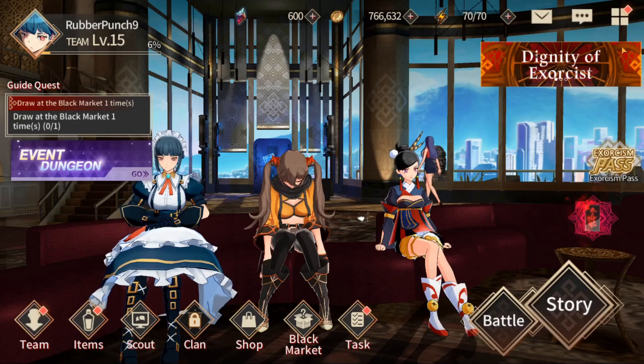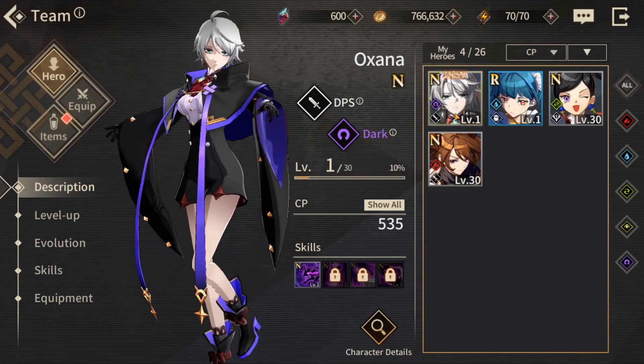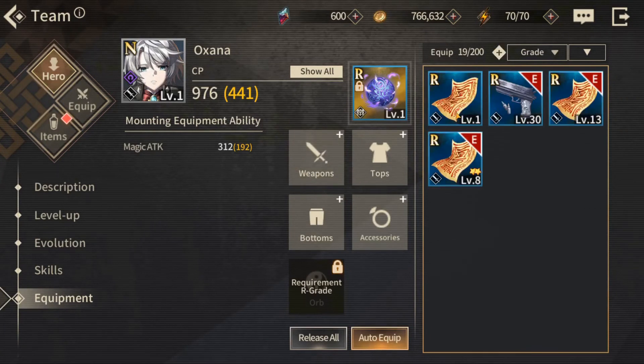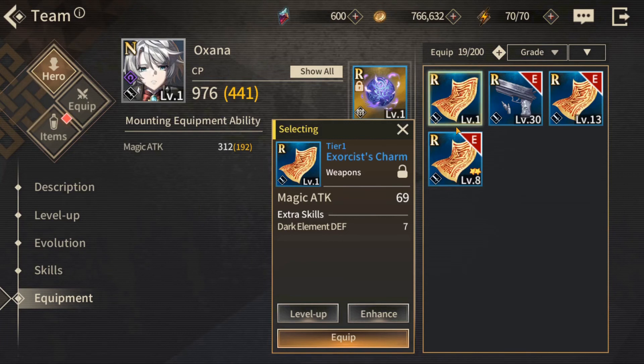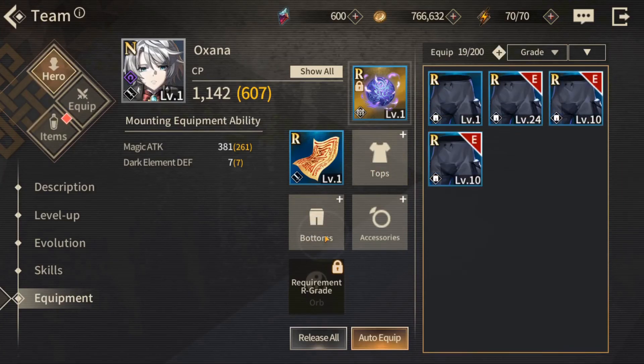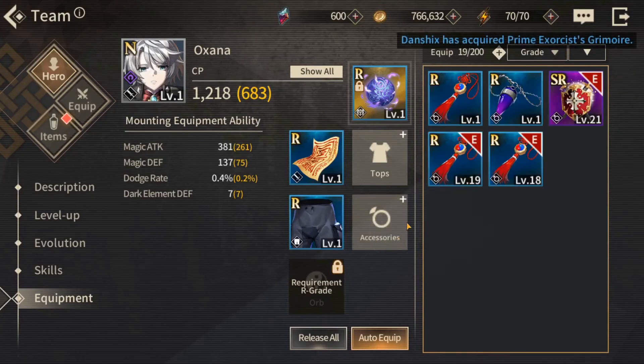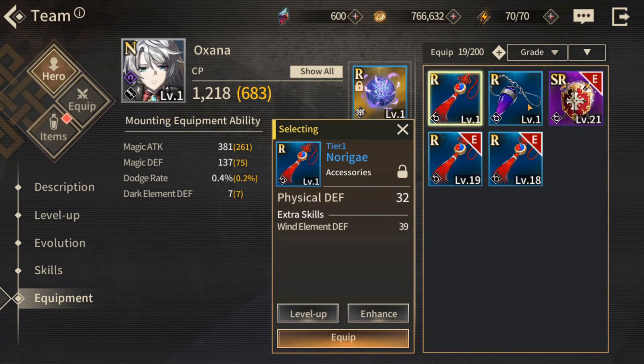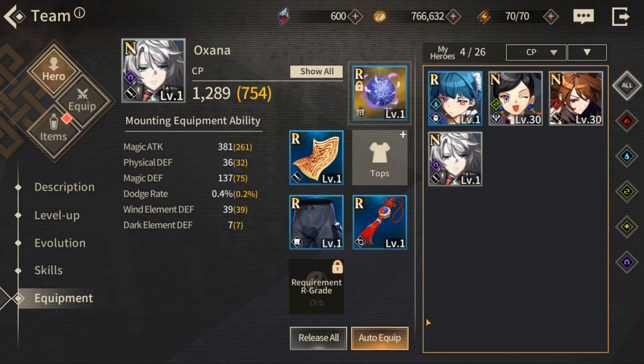We got Oxana, and that's how you finish out your squad. There she is — equip that exclusive weapon, get it on there. She's dark element. I'm planning on getting Aikawa as well, so I have this dark defense she can use for now. Let her take these bottoms and accessories too. I got some more farming to do. Let me know if this was at all helpful, let me know if you're liking the game. I'm going to go try out some Oxana. Leave a like, subscribe, and hopefully that was helpful — take it easy, peace.